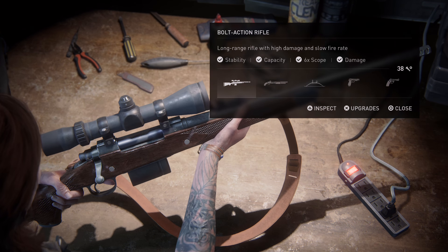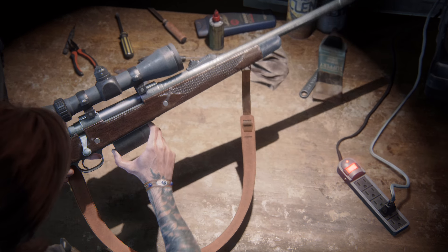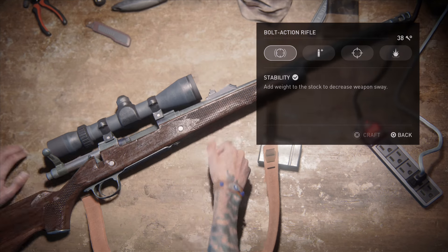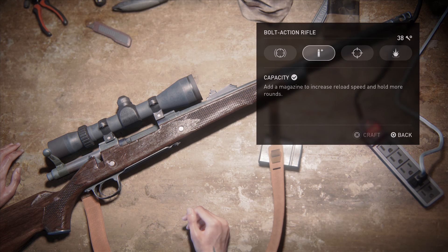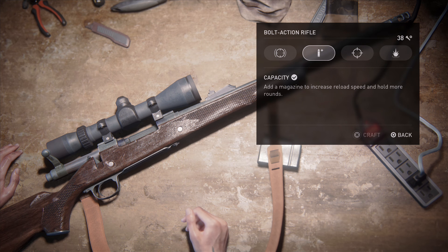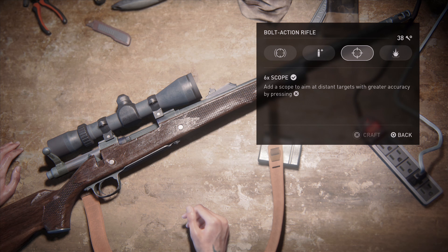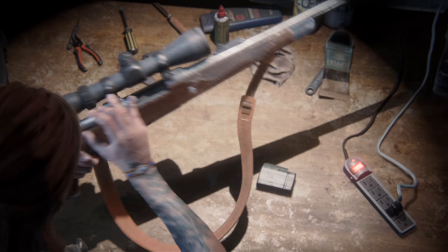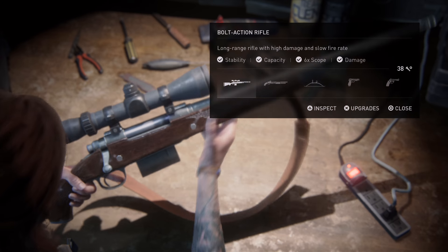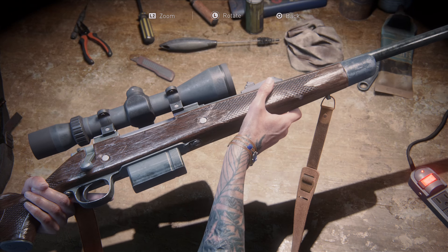We'll start off with the bolt-action rifle. This was my go-to weapon throughout the game, and it's great even at the start without any upgrades. But once you attach a scope and the damage boost, it's an absolute killing machine — it will pretty much one-hit any human enemy regardless of where you hit them, even on the higher difficulties. I'll go through each weapon and each upgrade, show the weapon through the inspection tool, and then let some gameplay play out without commentary so you can hear it in action.